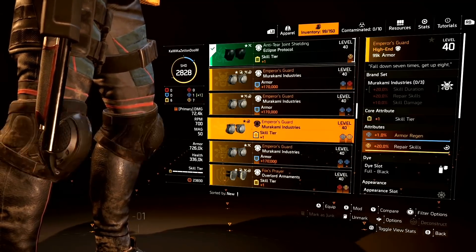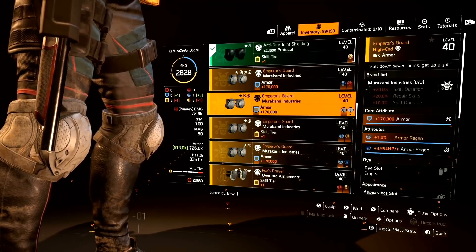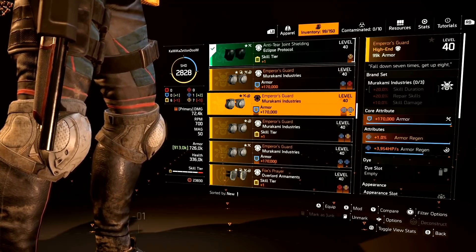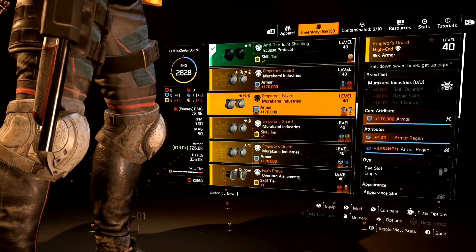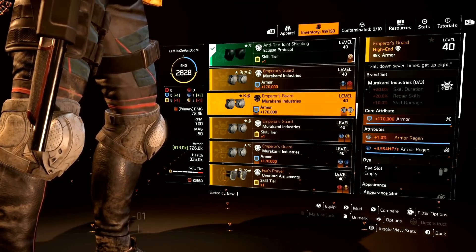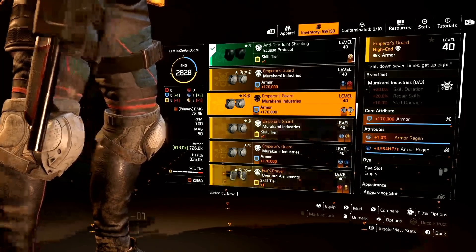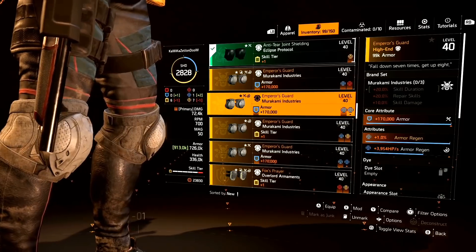I've been talking about these knee pads for years. There they are — Armor Regen and Armor Regen. I've got the double Armor Regen Emperor's Guard knee pads, and I have waited years for these to drop. Thank you to RNGesus, thank you to the DZ gods for finally having it drop. And the funny part is it wasn't even a boss that dropped it — it was just a normal elite enemy in the Dark Zone. Just dropped it, which is nuts because I've been farming for these knee pads for so long.